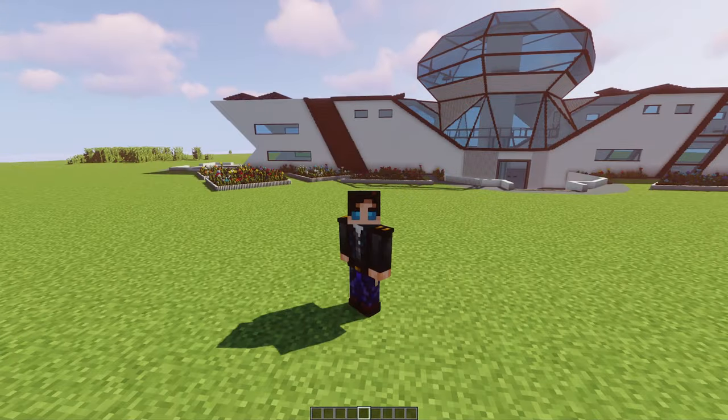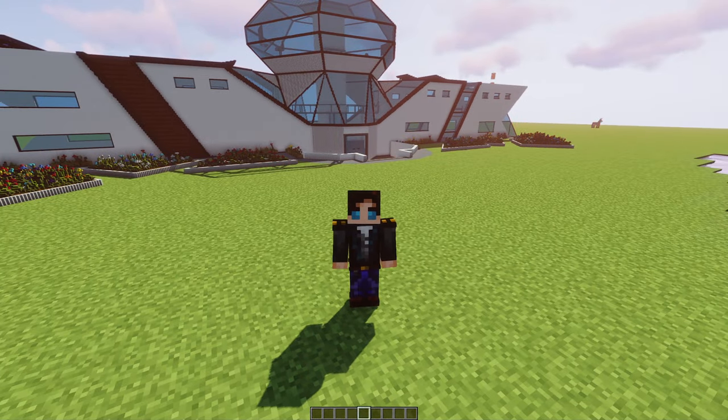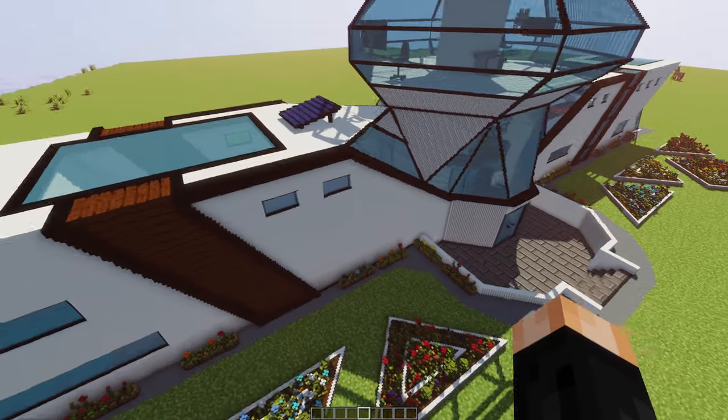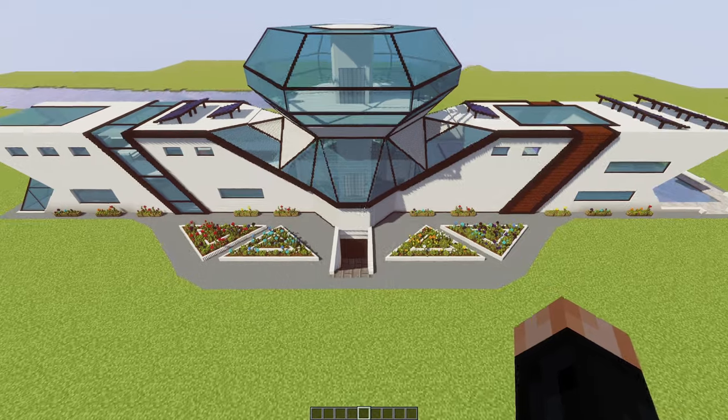So after many, many hours of work, we've finally finished our beautiful diamond-inspired riverside dream home — and let's take a look around. We're actually going to start round the back since this acts as the entrance for the basement, and then we'll work our way back up.